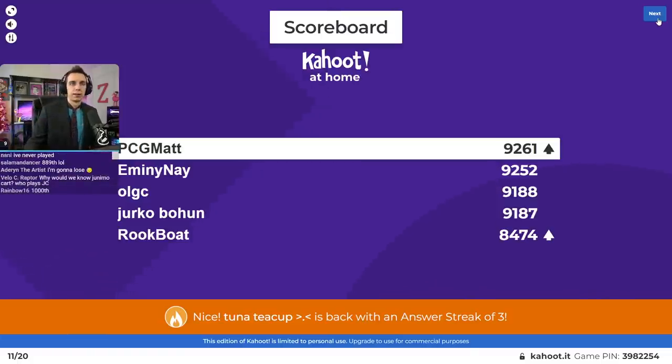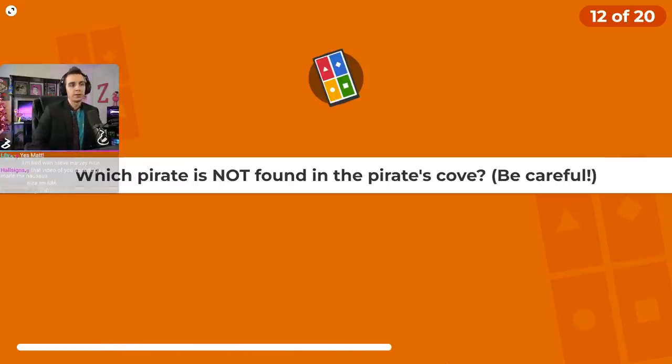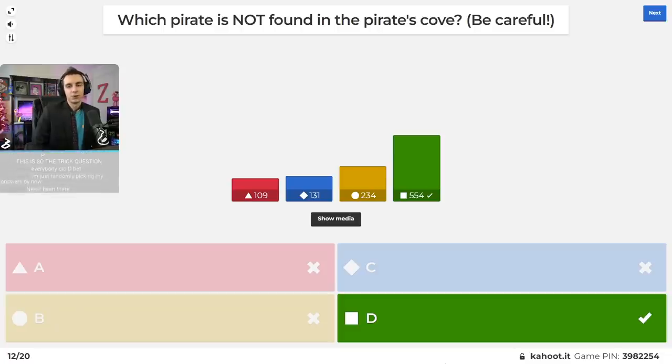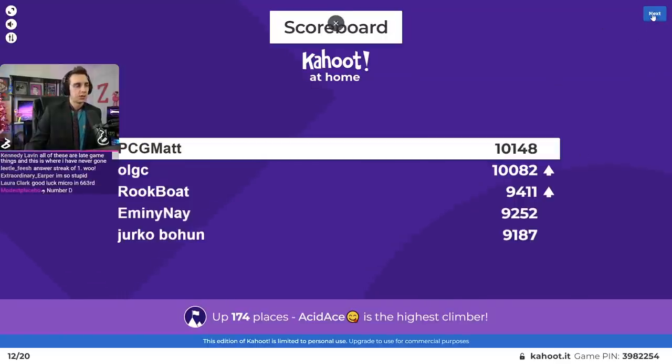We are over halfway done but there is still plenty of opportunity to come back. If you have zero points right now, technically you can still win by getting all remaining questions right. Question number twelve: which pirate is not found in the Pirate's Cove? Be careful — Kahoot randomizes the answers. It's D, that pirate that didn't look like any of the other ones. I found that one online. It still tricks some people.